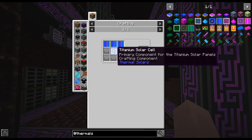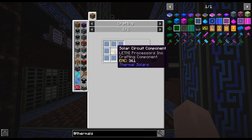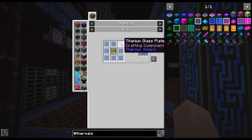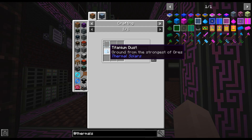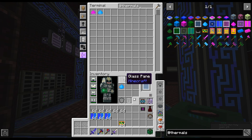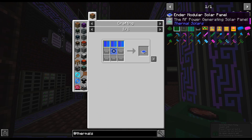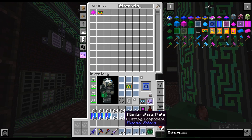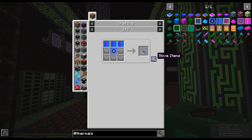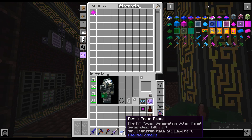Solar crafting components are really easy to make - I'm going to make 64 of those and prep up the titanium glass plates. 512 titanium dust and 512 glass panes. Now I just have to combine those and we are ready for tier one solar panels.